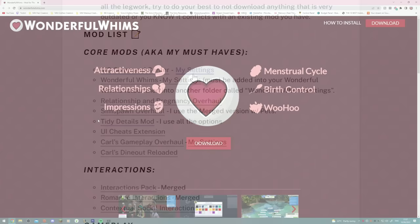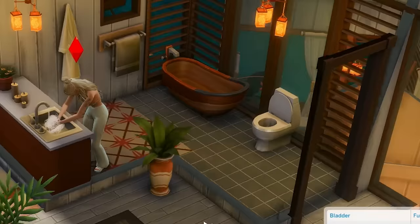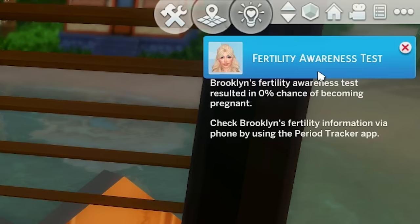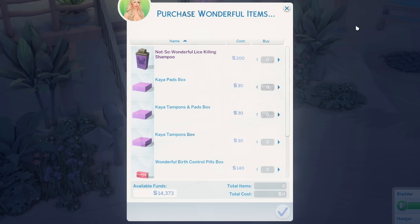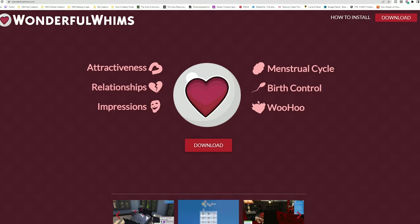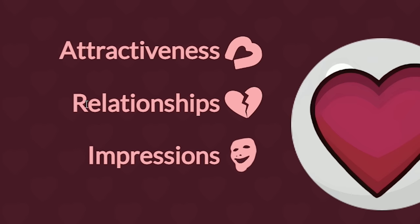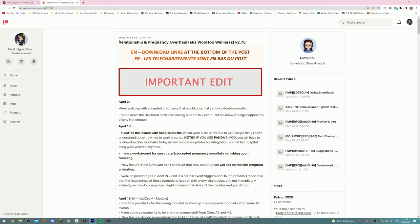One of my other favorites is Wonderful Whims. It allows your Sims to have a menstrual cycle which also affects their fertility. Your Sim can take a fertility test on the toilet and get a result showing how fertile they are. You can also look at their period tracker on their phone, which tells you when they're most likely to be fertile. You also have to go to the store and buy tampons or birth control, which might affect your Sim getting pregnant. There are also cool features like attractiveness and relationship impressions, where each Sim is slightly different depending on their traits. You can download my settings for Wonderful Whims as well.